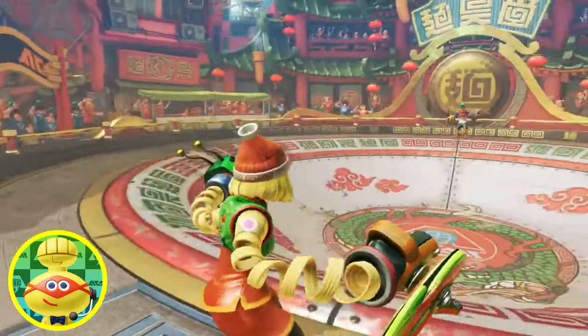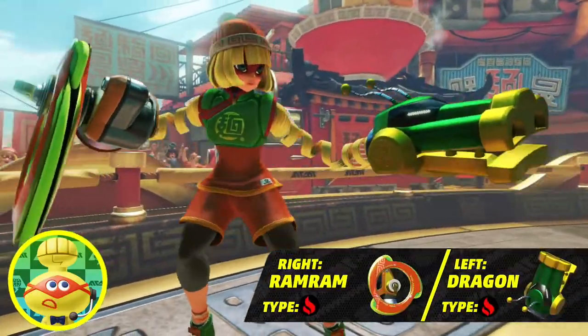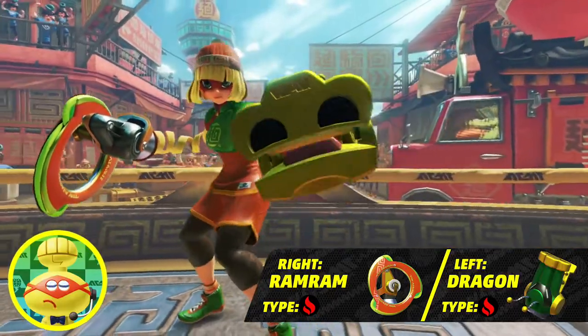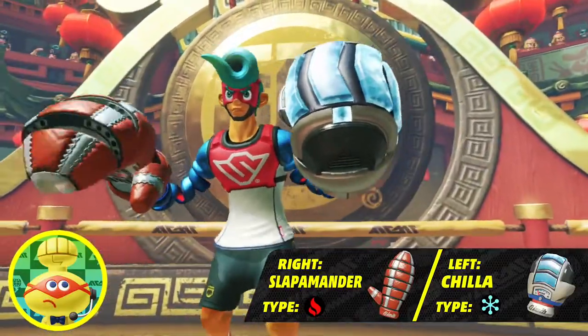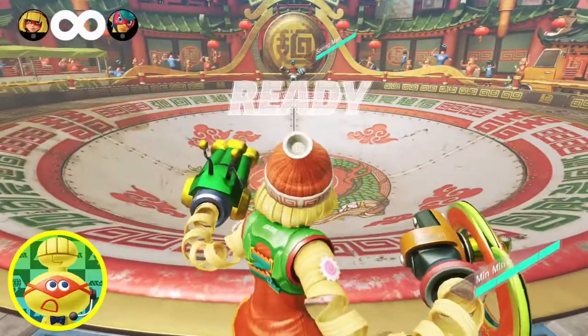I feel a fight coming! Guess I'll serve as your commentator! Let's see — Min Min has a fiery ram-ram on the right and a fiery dragon on the left. She must have a hot temper. Spring Man has a fiery slap-amander on the right and an icy chilla on the left. Not sure where he's going with that. Let's take up arms!